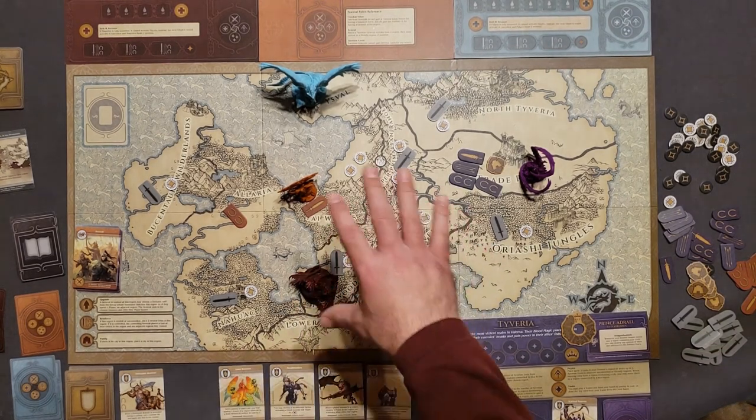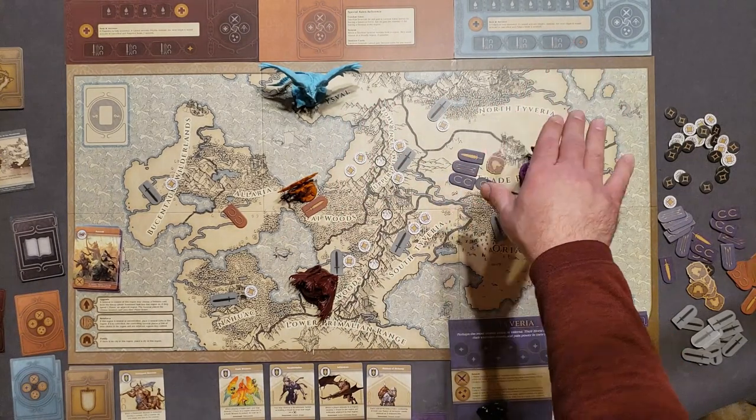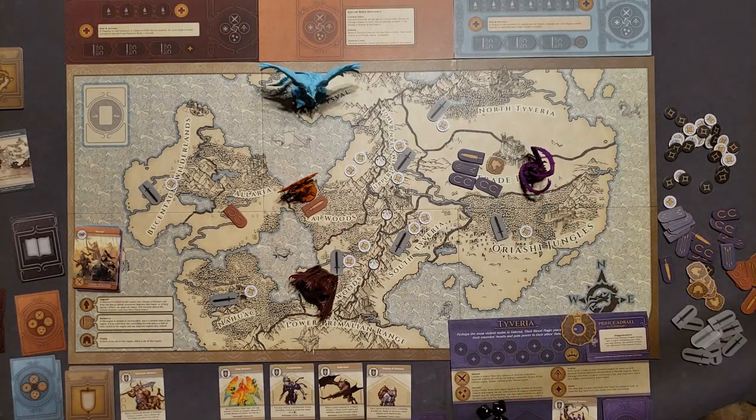If it were a dragon, killed units would go to the dragon's track to accumulate power, but the general does not do that. We discard the card.